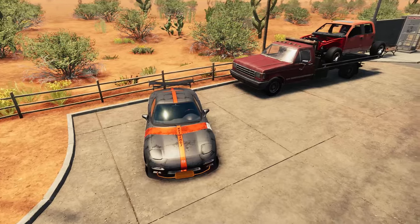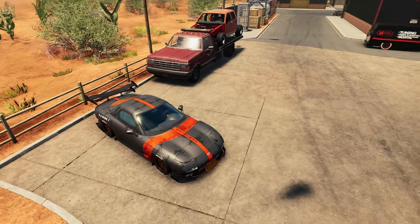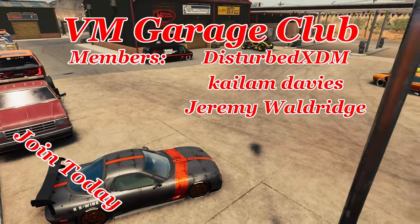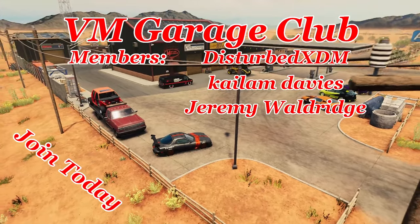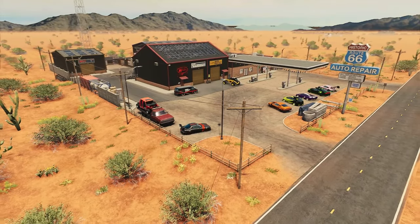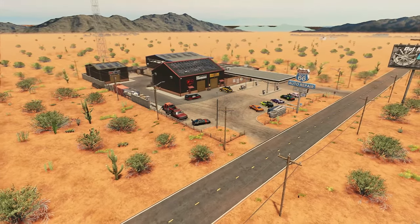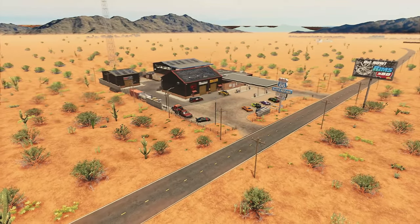Don't forget to give me a score out of 10 for the Mazda RX Wing 7, and if you want access to my configs yourself, click the Join button below and become a member of the VM Garage Club — all my configs and liveries are shared on our official Discord channel for £2.99 a month, the only way to get them. Thank you very much to all current channel members — you are all legends. I appreciate you all, hope you enjoyed this video. Leave a like, subscribe, and I'll see you in the next one!